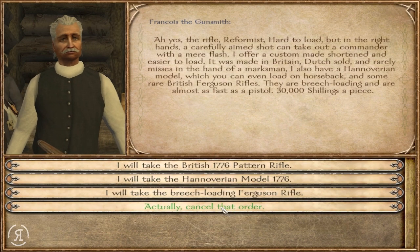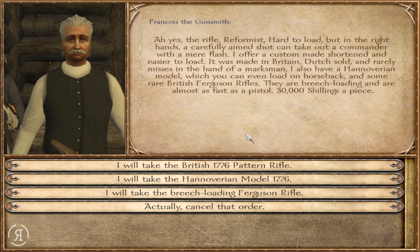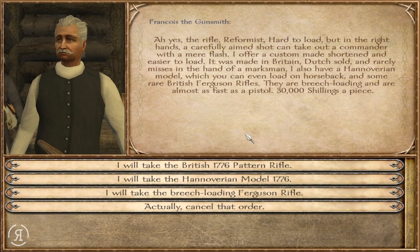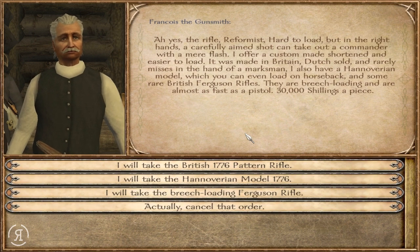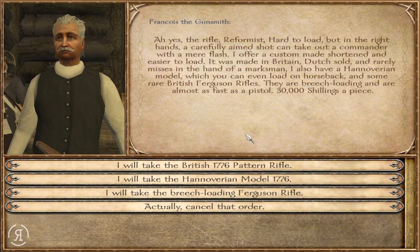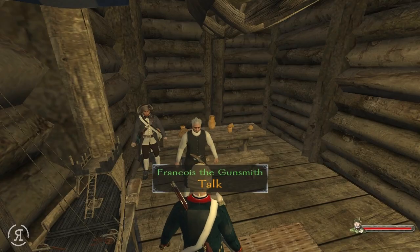I would like to look at your rifles. 30 shillings apiece. The rifle, Reformist — hard to load, but in the right hands a carefully aimed shot can take out a commander with a mere flash. I offer a custom-made shortened and easier to load rifle, made in Britain, Dutch sold, and rarely misses in the hand of a marksman. I also have a Hanoverian model which you can even load on horseback, and some rare British Ferguson rifles — they are breech-loading and are almost as fast as a pistol. Cancel that order.